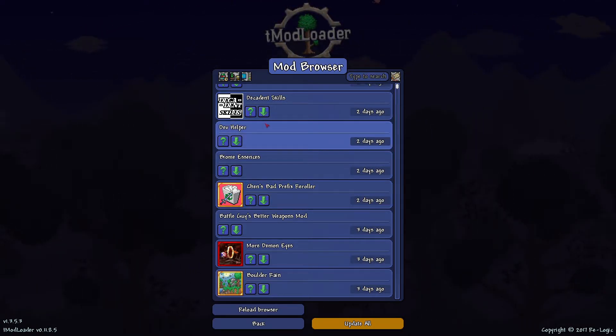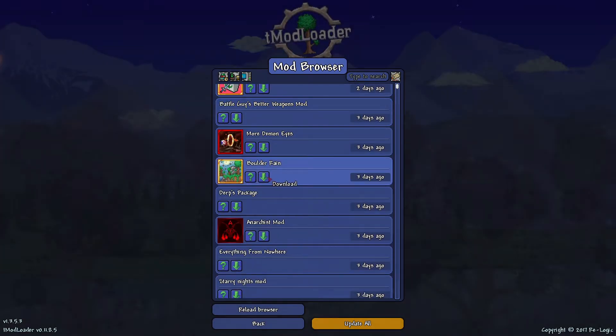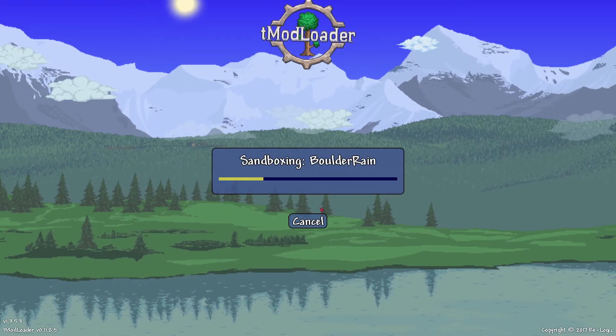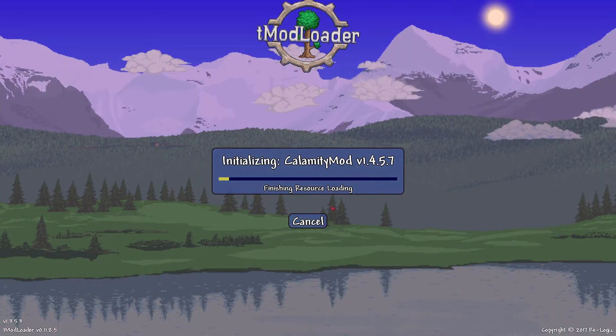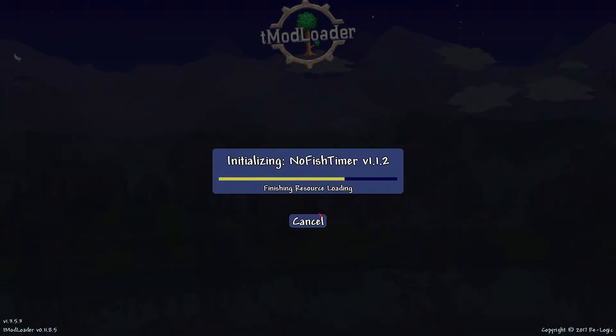We'll get Boulder. Now that we have Boulder, we're going to want to — we have to wait for this to download. This is going to be a while, so just wait a minute.